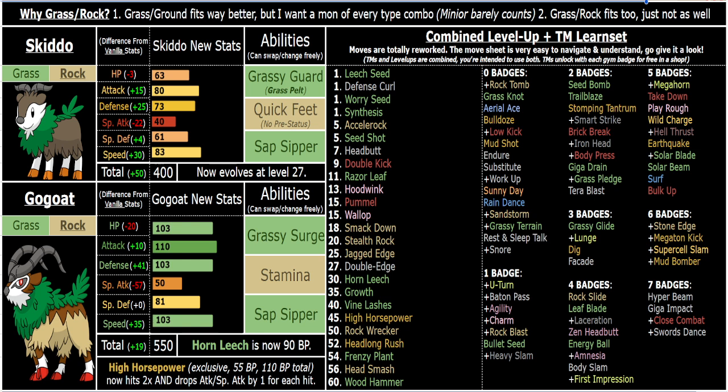They've got dual STAB priority and Acceleron Seed Shot. They've got Synthesis, Leech Seed, and Stamina is really cool with Leech Seed.